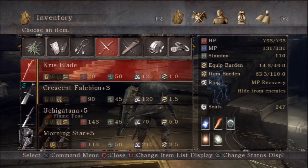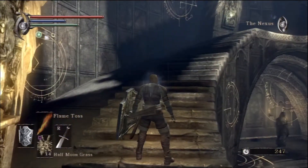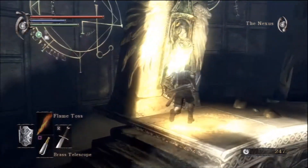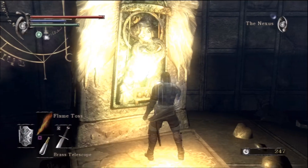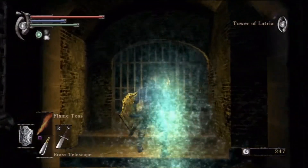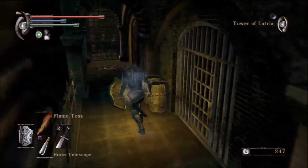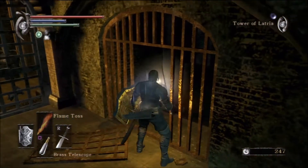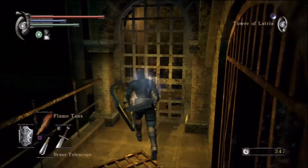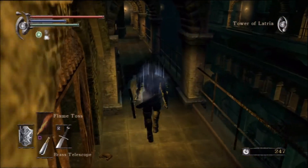Go ahead and use your Crescent Falchion. I'm just going over my equipment and where I've leveled it up to. I've shown you guys all the areas, all the materials that we have access to at this point, so you should be capable of leveling your character to the same. We're gonna go to 3-1, the Tower of Latria. This is basically a prison. There are guards and there are prisoners. The guards are extremely dangerous with their magical powers — they're these squid-headed looking guys named Mind Flayers.